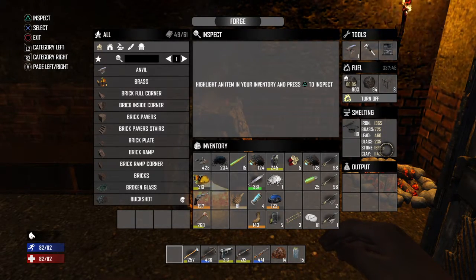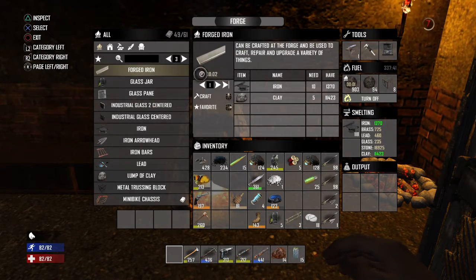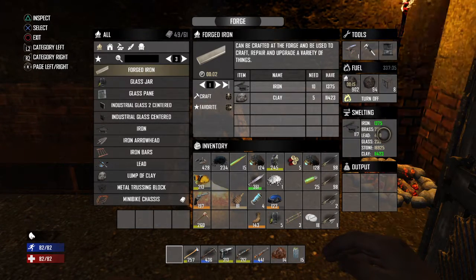So that's how you make forged iron. To make forged iron you need clay, which is right here, and iron. And when it's highlighted green, that means you have enough to make the recipe.